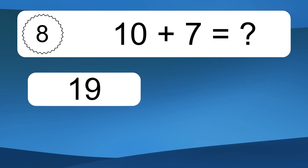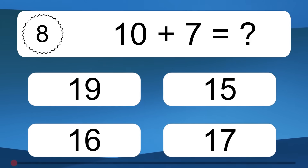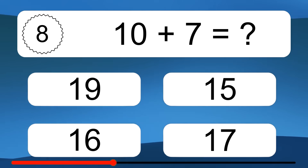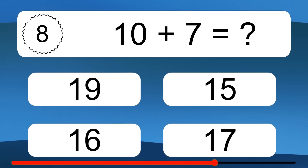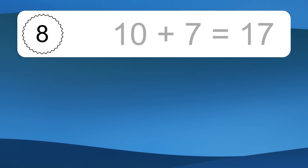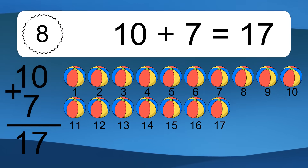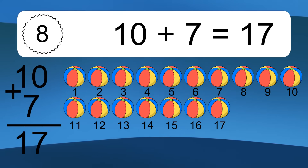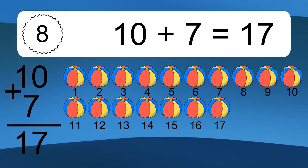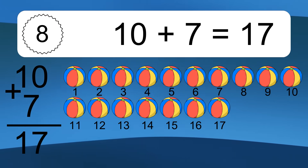10 plus 7 equals what? 10 plus 7 equals 17. Let's count it. 1, 2, 3, 4, 5, 6, 7, 8, 9, 10, 11, 12, 13, 14, 15, 16, 17.